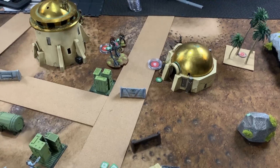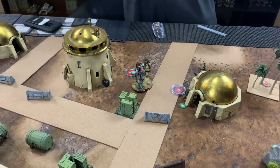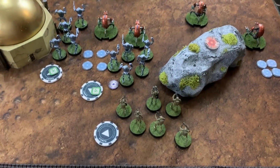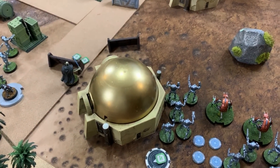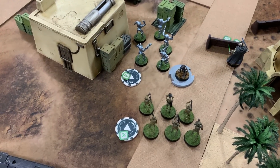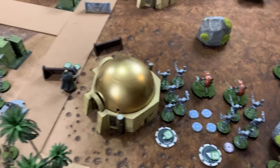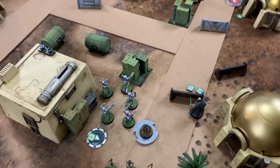Michael issues orders: Han Solo gets one, Chewbacca gets one via teamwork for a dodge token. On Michael's side, a trooper coordinates to the ACM trooper unit; the HQ uplink is popped to give another unit its order, which coordinates to the second B2 unit. Surge tokens are distributed widely. Grievous was in range 1 of 2 units, gaining 2 surge tokens.